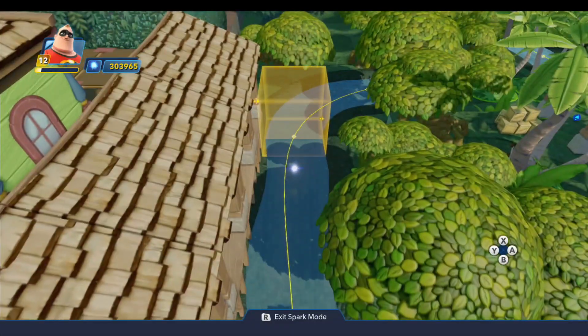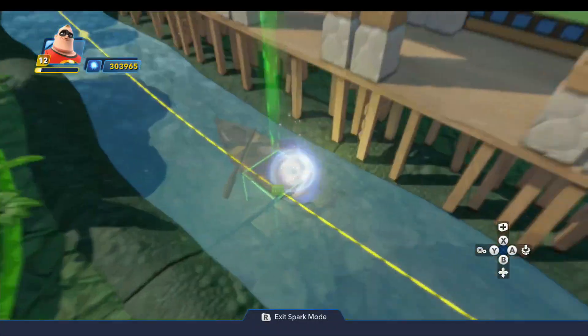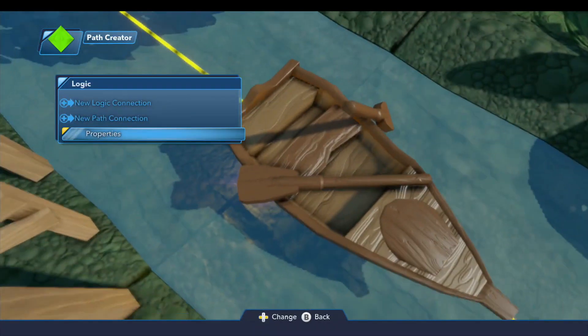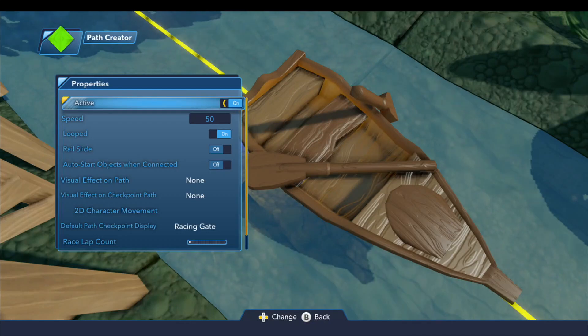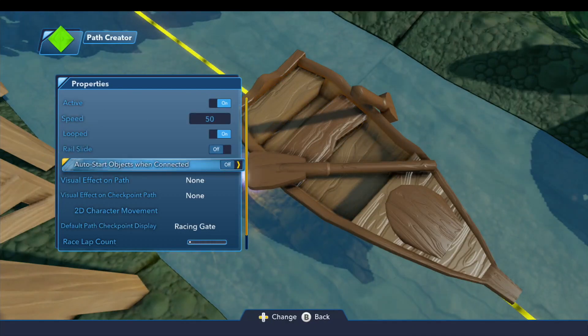And then we come back. For the properties on the path creator, I have it set with active on, speed of 50, the looped flag is on, and you want to make sure auto-start objects when connected is off.